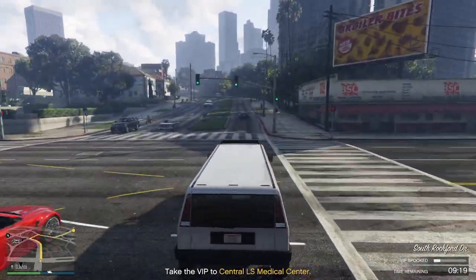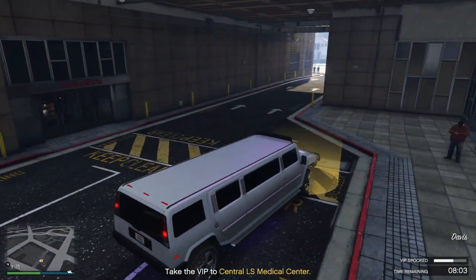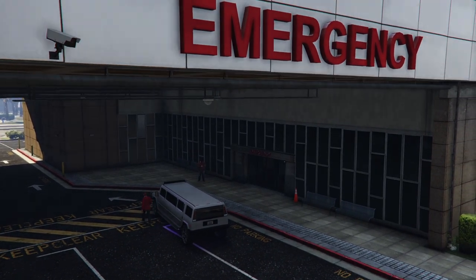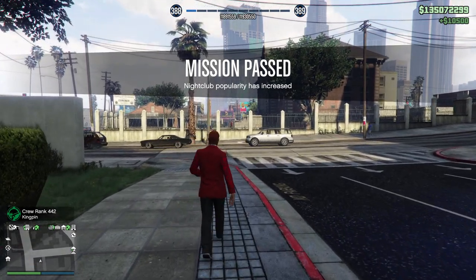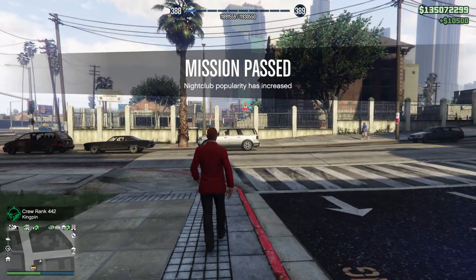VIP delivered successfully. Didn't hit maximum spookage - they die if you get the bar to maximum level. Completing this replenishes your nightclub reputation and keeps you earning good money. Let's head back to the nightclub now.